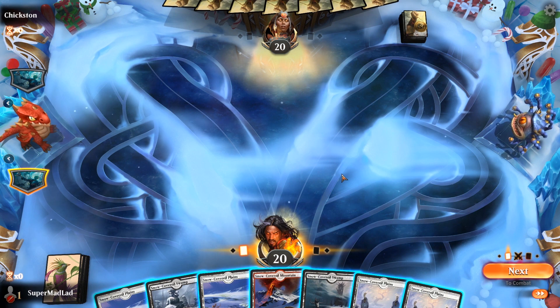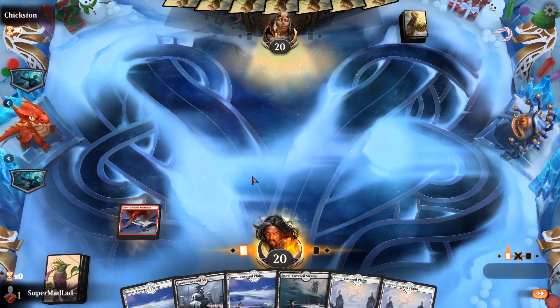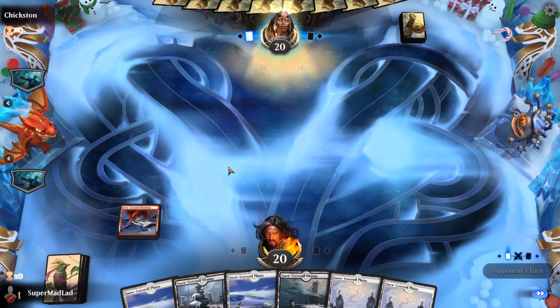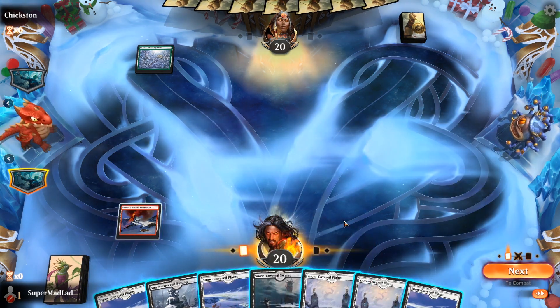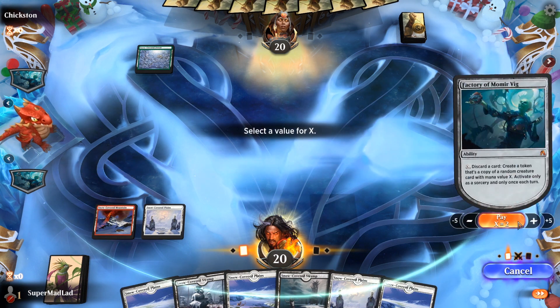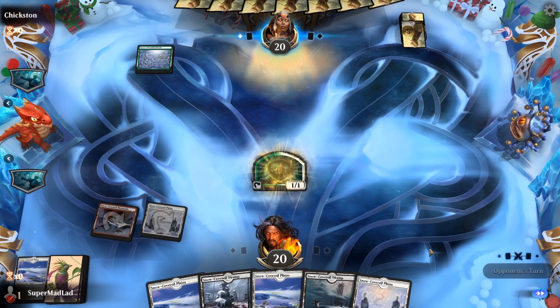We're in and this looks like a keepable hand — thank god we're forced to keep it. Let's play land and say go. I never do Momia on turn one; there are a couple of mana dorks on turn one, but not enough of them. But I do like to go on turn two because you get a lot of mana dorks on turn two, and accelerating your mana is kind of like the biggest cheat in this game.